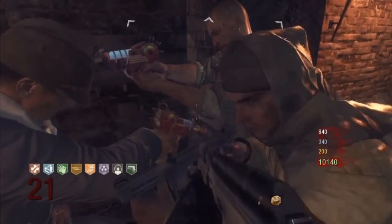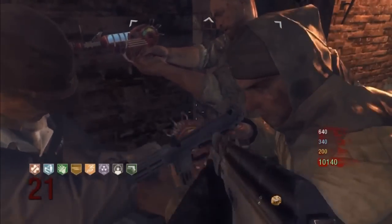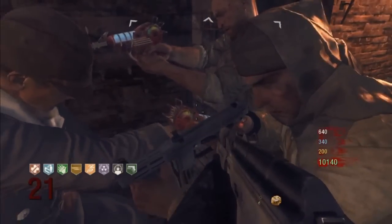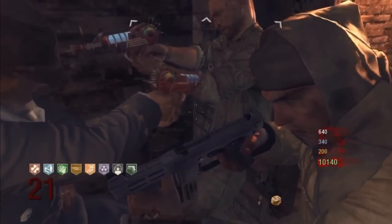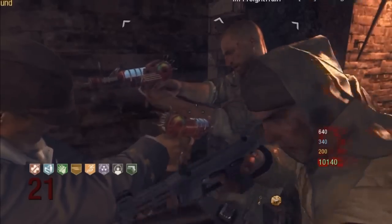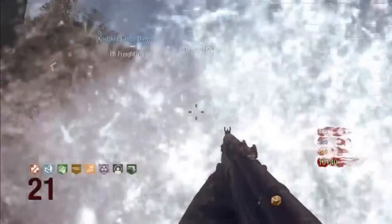So to do that, you have to kill yourself while going down either the water slide or the water that takes you down after the pack-a-punch. Don't down yourself while you're going down it, make sure you actually die — like you're not coming back, like you don't reach the bottom of the slide. Once you die and you respawn, you have the god mode glitch enabled.